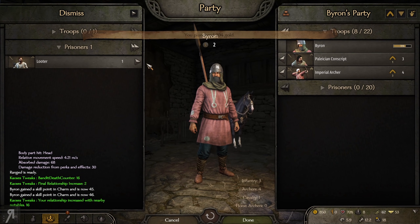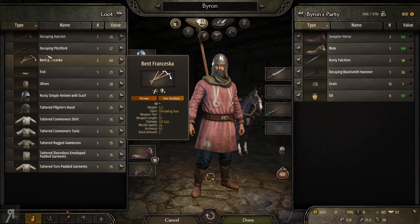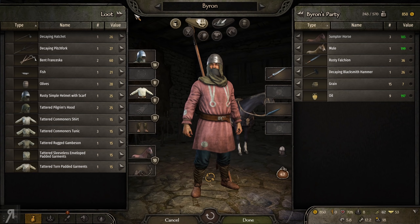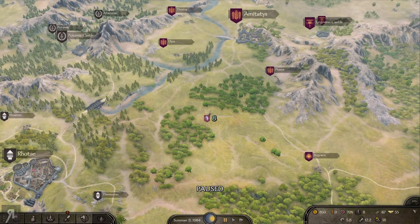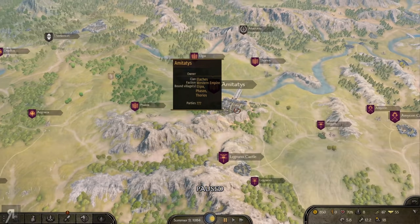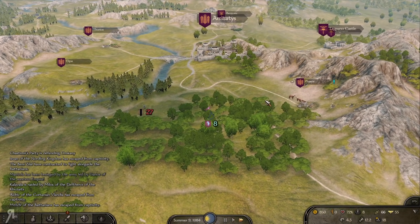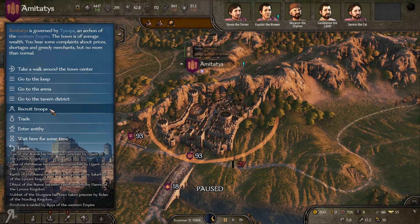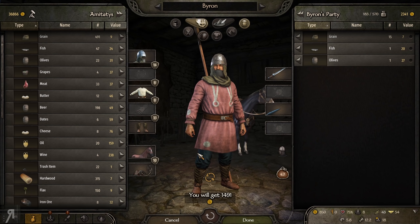We just lost way too many units in one fell swoop, but thankfully I have some ranged units and they're able to carry me to victory. We actually did it — fantastic. We're going to be getting really nice relation gains from this, so you're not going to have to spam quests every single day to recruit from those places. I'm going to sell all the oil I have — that's 1,500 profit, which is really nice.